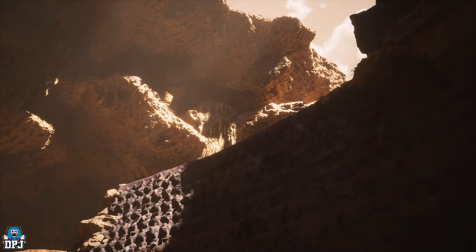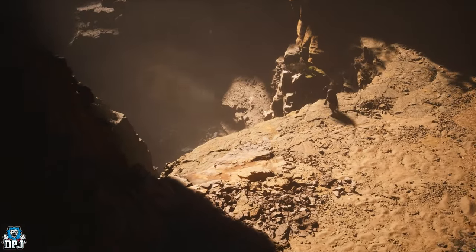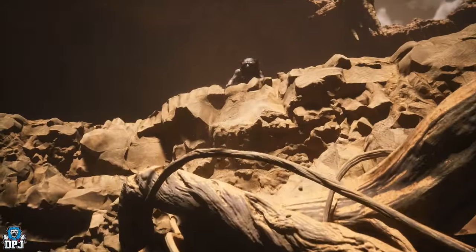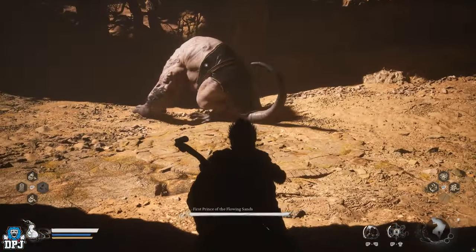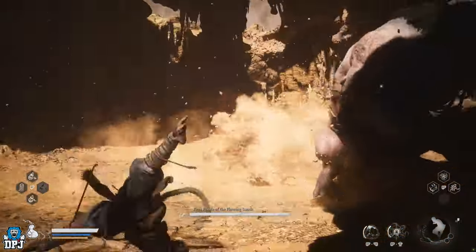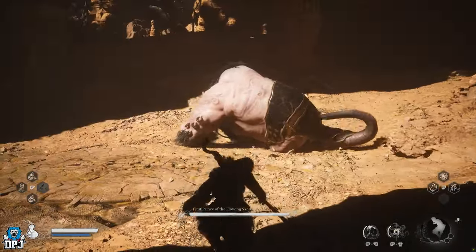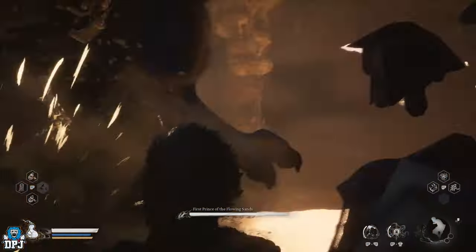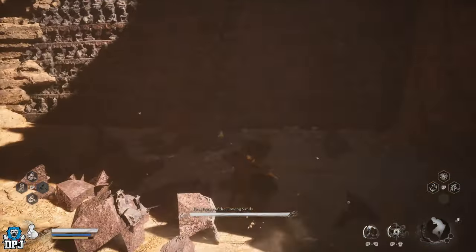You will then come to this point where, if you defeated the Rat Prince first and left his father alive, the Rat King will summon his other son — the First Prince of the Flowing Sands. If you didn't do it in that order, you can use the Pungent Flesh Chunk you got for defeating the Prince to summon this boss. Either way, we're going to use the First Prince of the Flowing Sands to open up the secret path by standing next to the big red wall and having him run at you head first. If you time your dodge right, he will leave a crack in that wall which you can go through after you've taken him out.